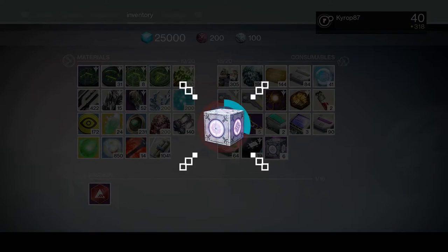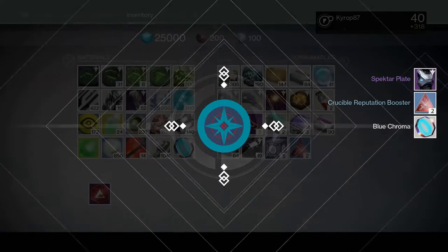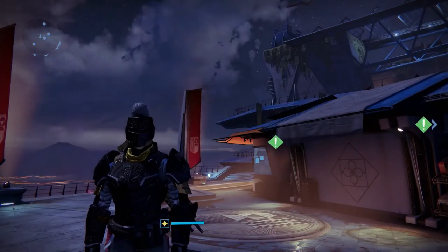The first one — I got to hold it down. The Specter plate chest piece and a blue chroma glow with some Crucible reputation booster. The questionable pay-to-win aspect of these boxes.